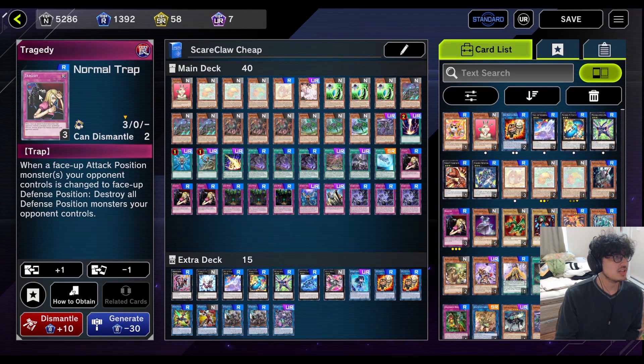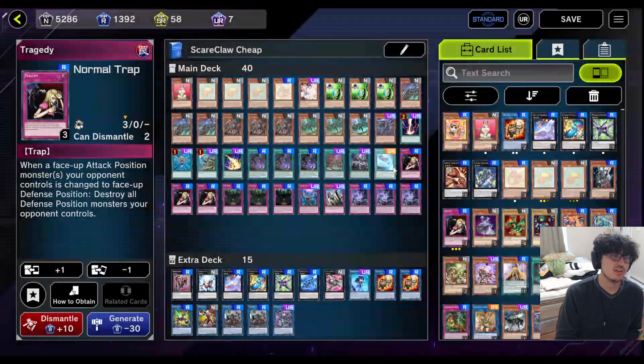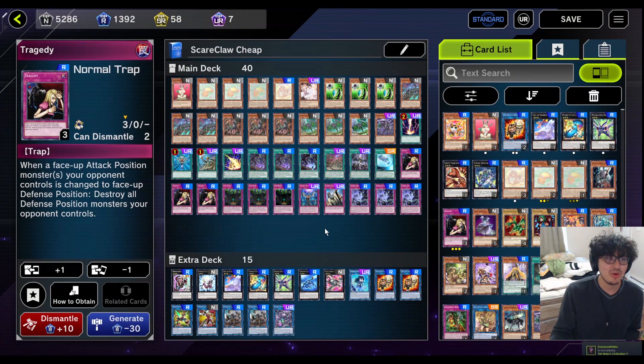Next up we have an interesting tech card called Tragedy. I would only run it in this deck — outside of this deck, this card is trash. When a face-up attack position monster your opponent controls is changed to face-up defense, destroy all defense position monsters your opponent controls. That's not really good on its own, but when you combine it with the boss link — which just switches all opponent's monsters to defense — it means you can just blow up your opponent's board whenever they summon a monster. That's kind of insanely powerful.